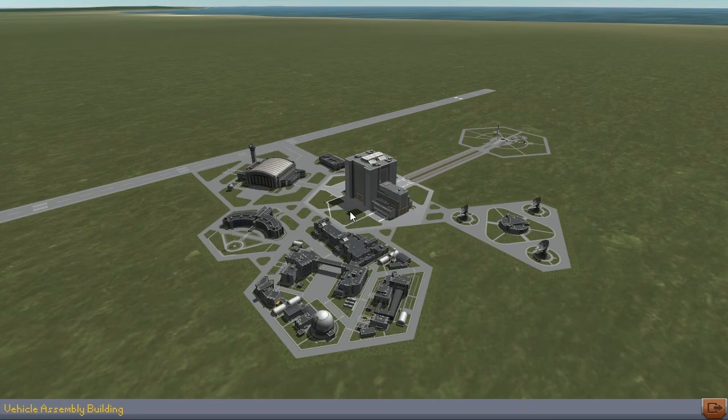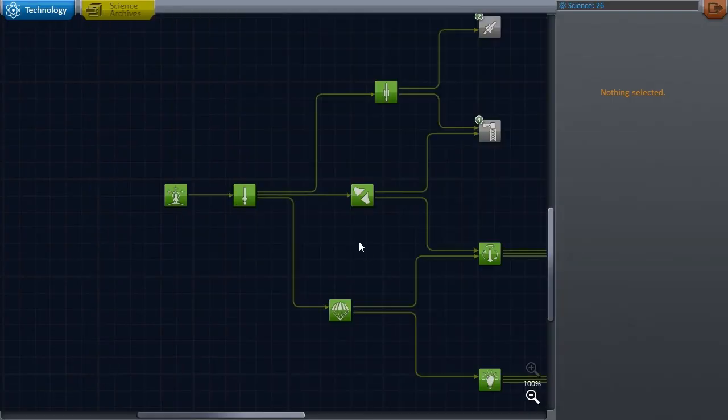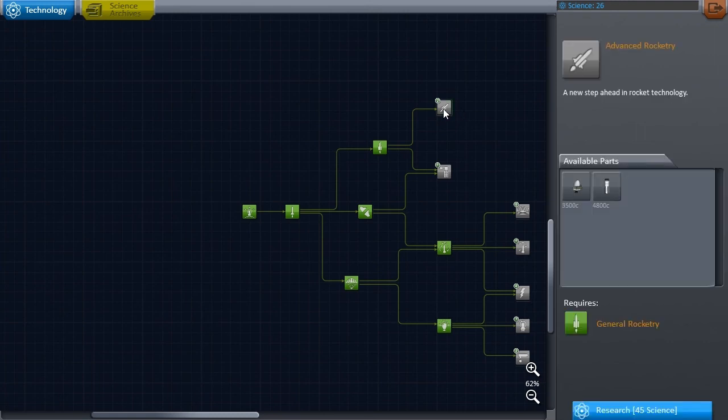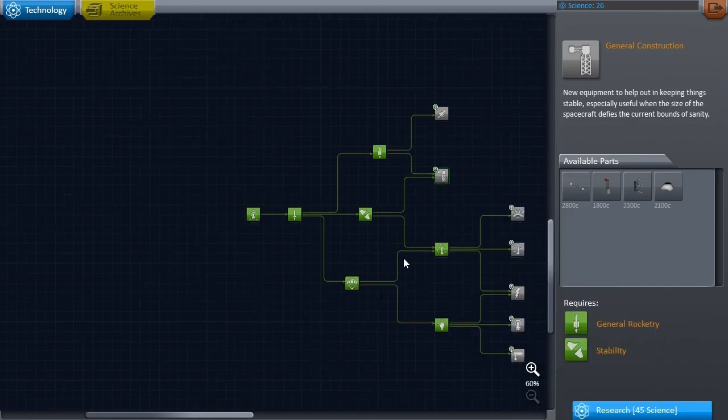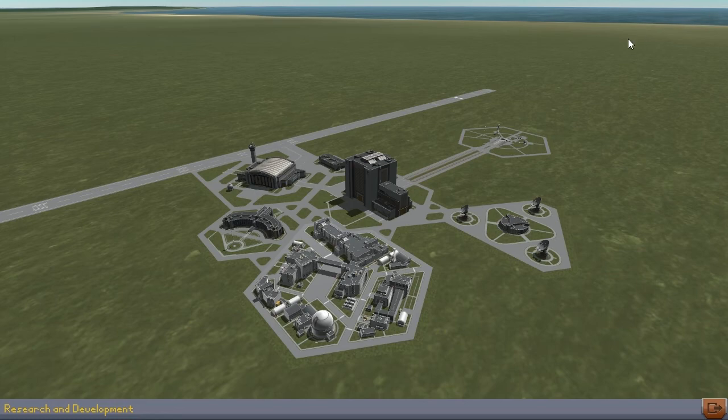That was today's episode — a bit anticlimactic perhaps, as I was expecting to reach orbit. But we did manage to beam a bit of science back: 26 points to be precise. I reckon I'll go for the tricoupler next, which needs 45 science points and will help us build larger rockets — something we obviously need to get where we want to be, which is anywhere but on Kerbin. Thanks for watching once again — watching me explode and burn, as happens more often these days playing with difficulty mods. If you like this, subscribe, like, comment, or just enjoy it. See you for the next episode, where hopefully we will get somewhere. Goodbye.